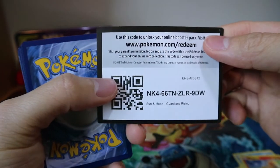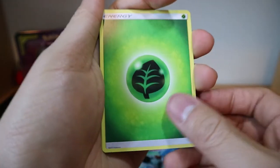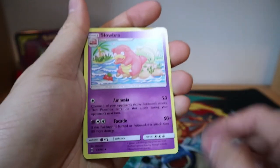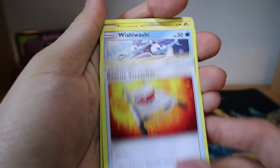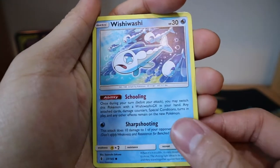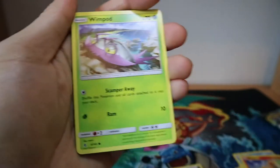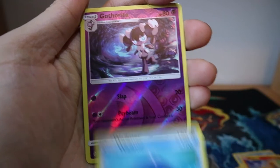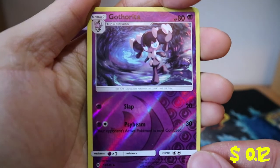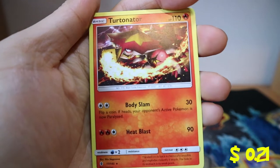First card — here we go. Four cards I believe. We got a Leaf Energy, Slowbro, Watchog, Rescue Stretcher, Wishiwashi — not the School form — Jangmo-o, Wimpod, Machop, Wailmer, a Reverse Holo Gothita — I love this art, this little Gothita, it's got attitude — and a Turtonator. Not too great.